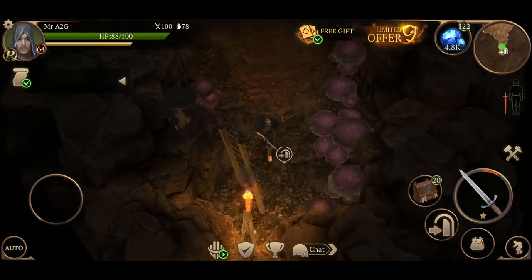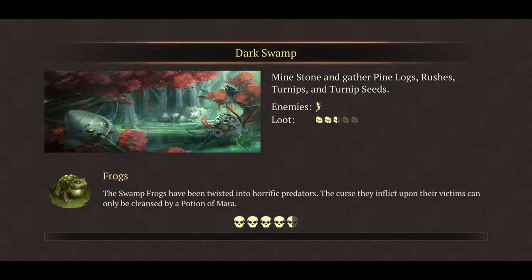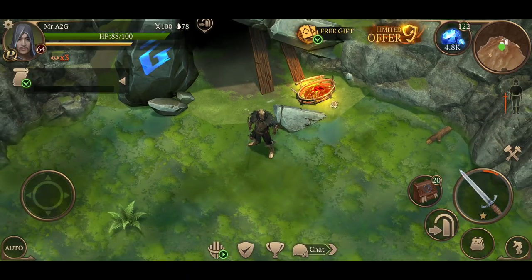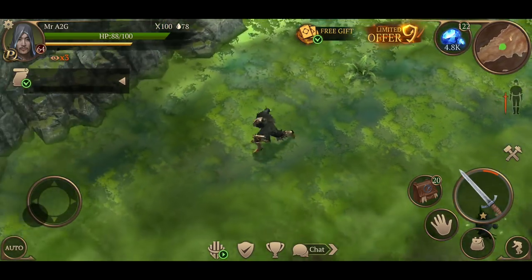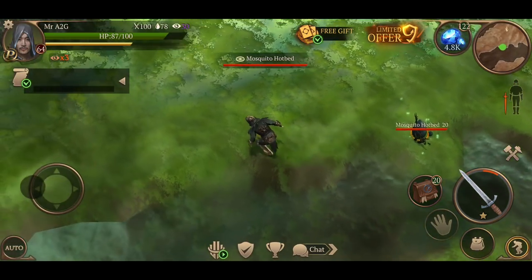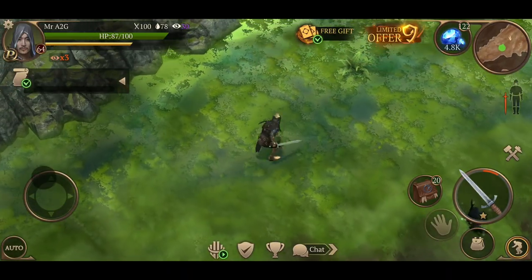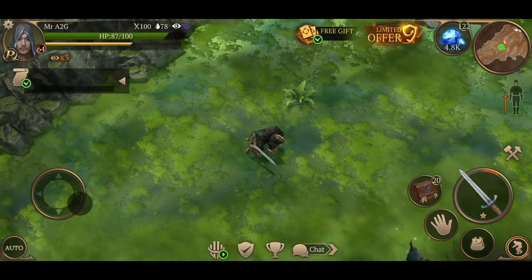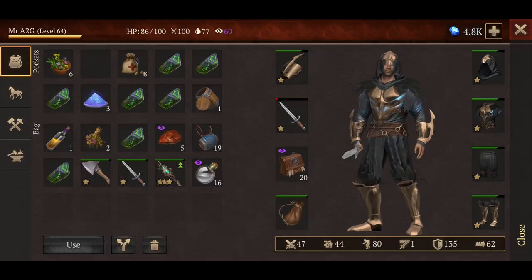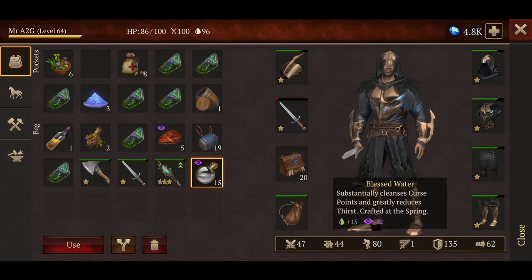Let's get into the next zone — this is the Dark Swamp. Just before I go any further, I can see there's a 'times three curse points' modifier. So any hits you take in this area come back to you times three. What is that — a mosquito hobbit? Oh wow — did you see the curse points jump? Went from 30 to 60 — that's insane!